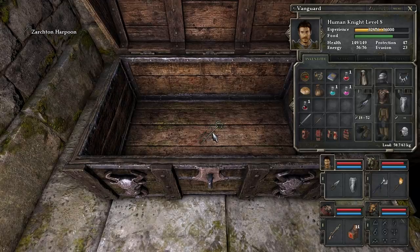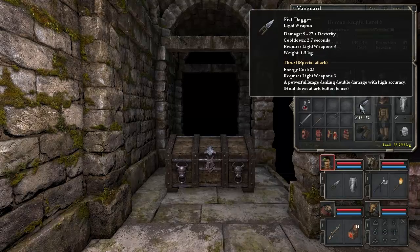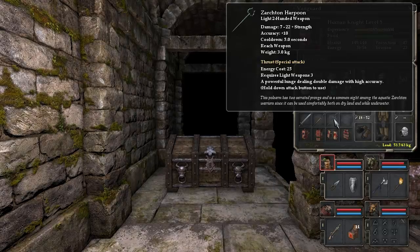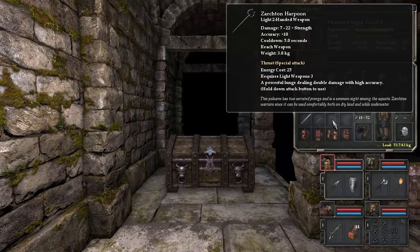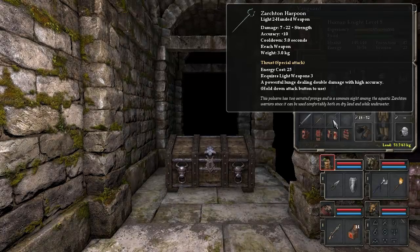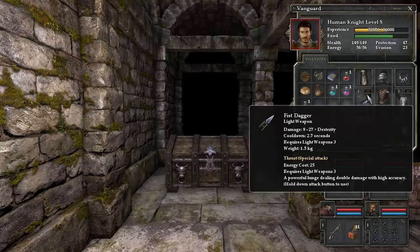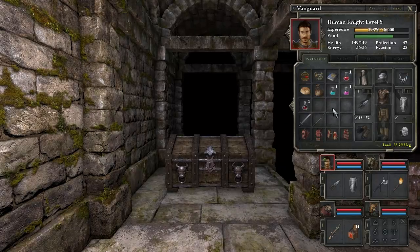A Zarkton Harpoon! What is this thing? This is a two-handed strength weapon. Requires light weapons three to use, so it's actually not a heavy weapon, which means we won't be able to use it with our main warrior, but maybe it'll be a replacement for our fist dagger. It has a thrust, double damage, high accuracy attack which requires energy to use, gives you plus ten accuracy simply to carry it, and it is also a reach weapon, which is kind of cool. This polearm has two serrated prongs and is a common sight among the aquatic Zarkton warriors, since it can be used comfortably both on dry land and while underwater. Is this a weapon we can use to fight while we're in the water? If it is, that's really cool. I'm going to equip that in your offhand — we might try that later, because that sounds really interesting.